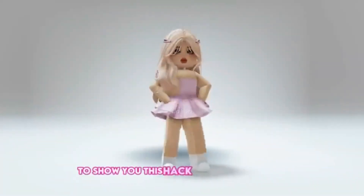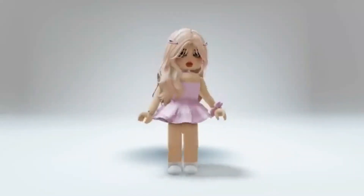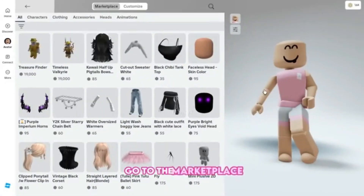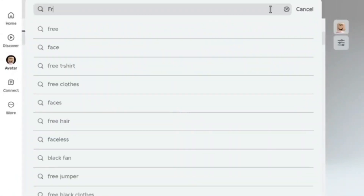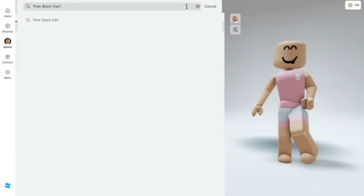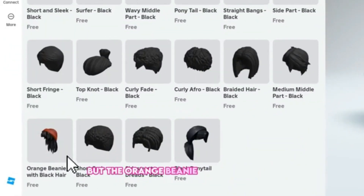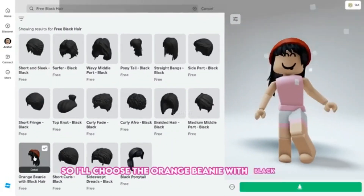I'll show you this hack. I will use a starter bacon avatar with all of the free items and clothing. Let's begin. Go to the marketplace, open the search box, and look for free black hair. You can find free hairs here, but the orange beanie with black hair and the black ponytail are the best for this hack. So I'll choose the orange beanie with black hair.